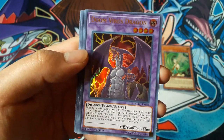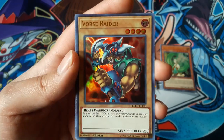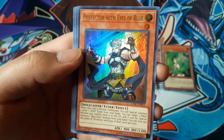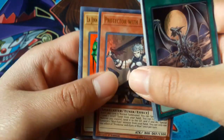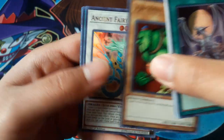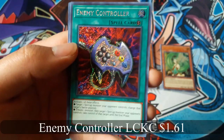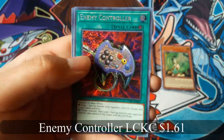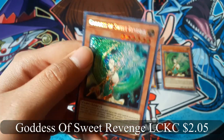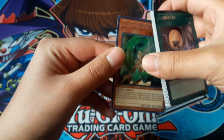Doom Virus Dragon — I'm getting like all the different fusions. Vorse Raider. Protector with Eyes of Blue. Lode the Mystical Genie of the Lamp. Ancient Fairy Dragon. Enemy Controller. And Goddess of Sweet Revenge. I kind of don't like the fact that you can actually get the promo cards in the packs as well as a secret rare.